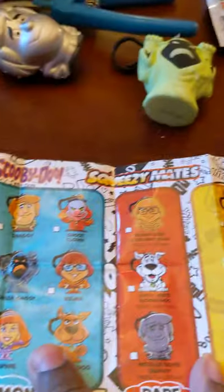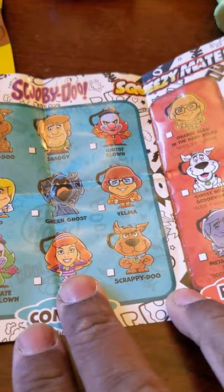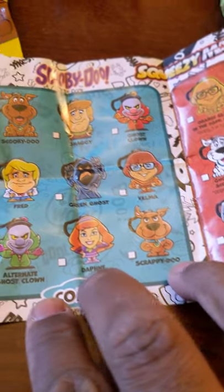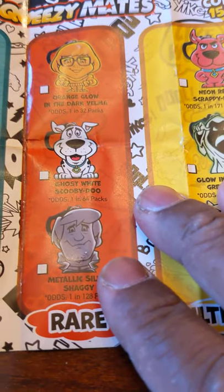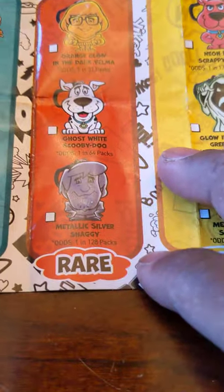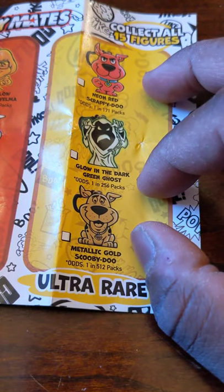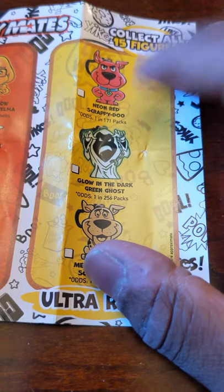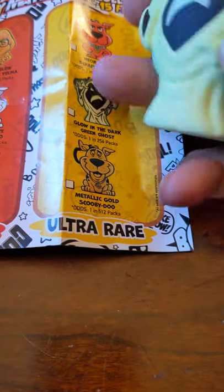Okay, looking at the rarity chart — these are the ones you can get: Scooby-Doo, Shaggy, ghost clown, Fred, green ghost, Velma, Scrappy-Doo — everyone's favorite dog — Daphne, and alternate ghost clown. Those are the regulars. The rares are orange glow-in-the-dark Velma, ghost white Scooby-Doo — one in 64 packs, that's kind of cool looking — and metallic Shaggy, the one I just got. Ultra rare: neon red Scrappy-Doo, one in 256 packs. Glow-in-the-dark green ghost — wow, I didn't know. And metallic Scooby-Doo.